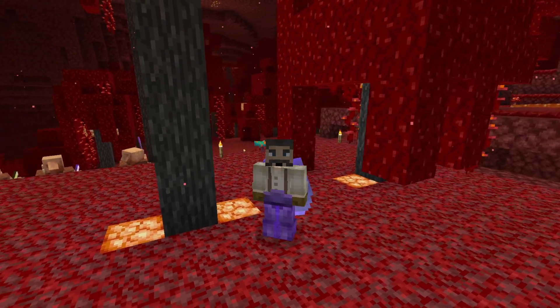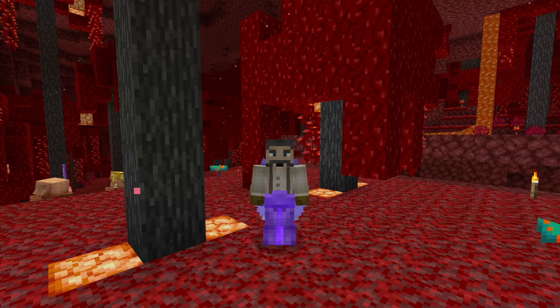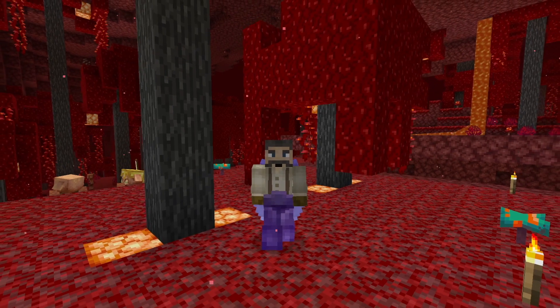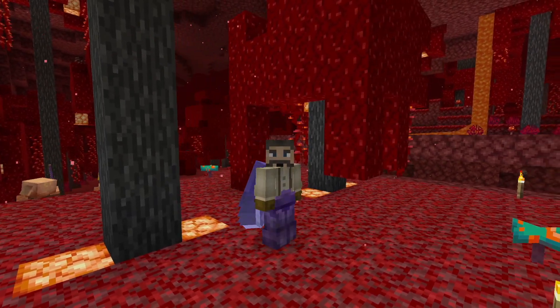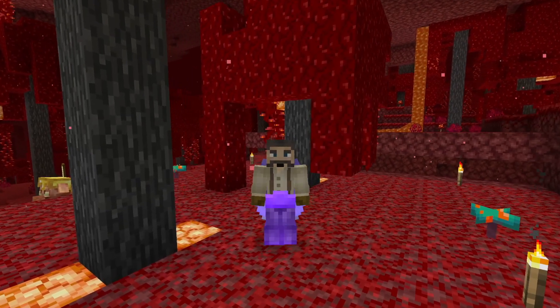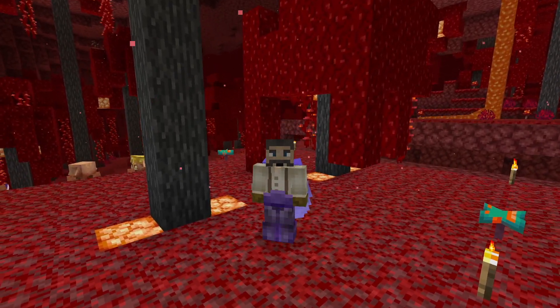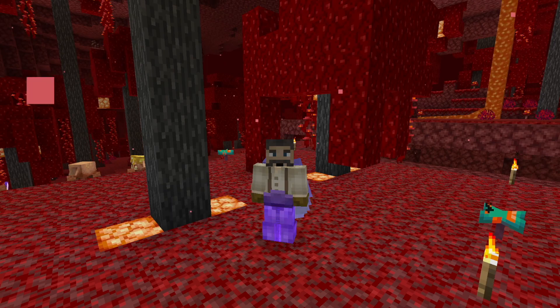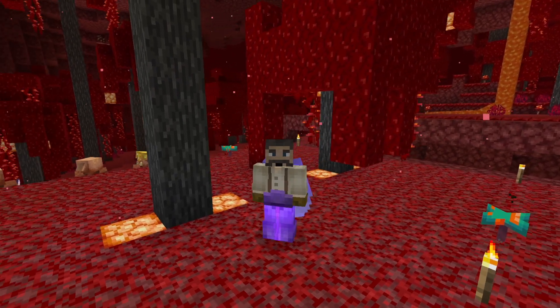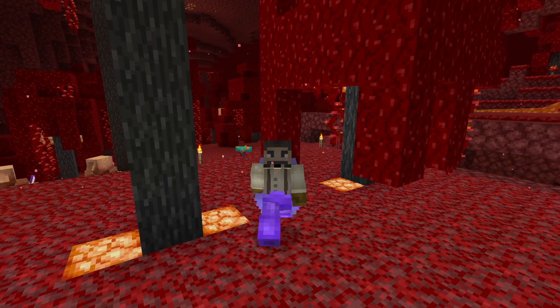Quick editor note here. If you've noticed, my crimson stem is gray instead of what it normally is. That's because Minecraft does not have any gray wood. I wanted this series to be able to run smoothly and be able for us to build whatever we needed to — with trap doors, doors, fences, fence gates. So I've actually retextured all of the crimson stem products to be grayscale. That's why mine are gray — we want to be able to really build out whatever we want to.